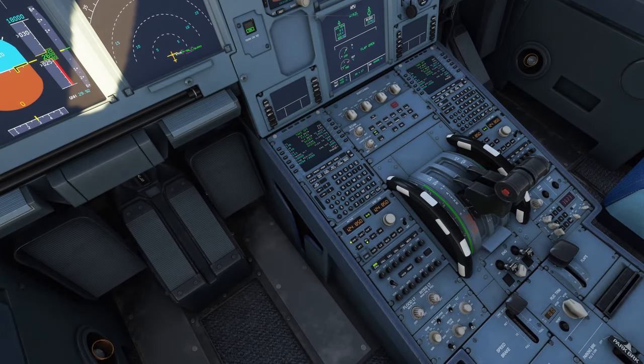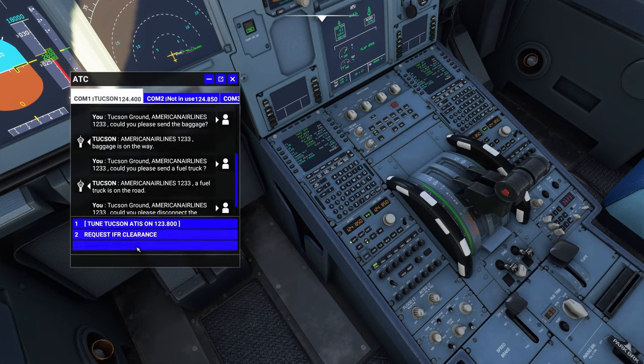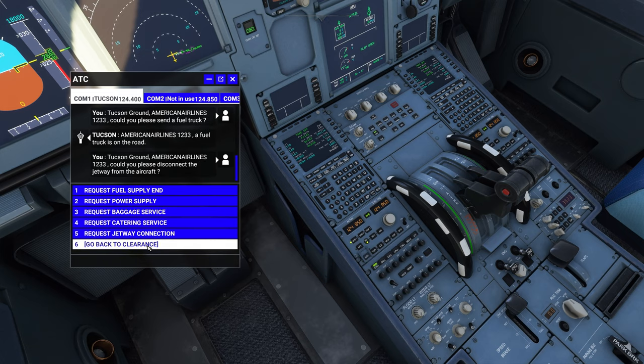We're going to go ahead and do a pushback — where's my pushback? I'm not seeing pushback. I literally cannot request a pushback. It's not even an option. Power supply, baggage, catering, jetway connection — that's it. I guess we'll request IFR clearance. Nothing is working. Let's close and go back to the main menu. Still won't give me a pushback. Let's try ground services. Shift+P is the command for pushback. Hey, there he is. We'll make it work.